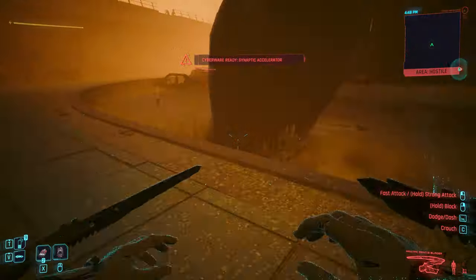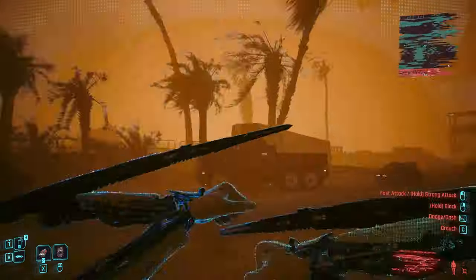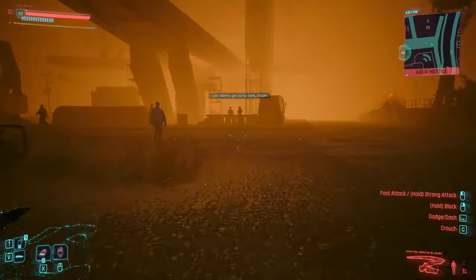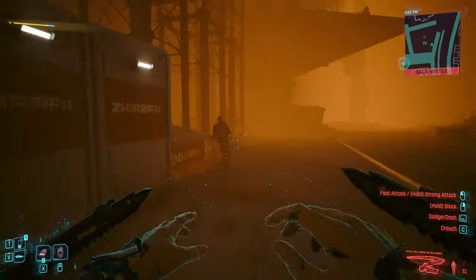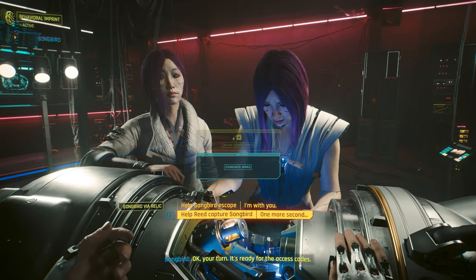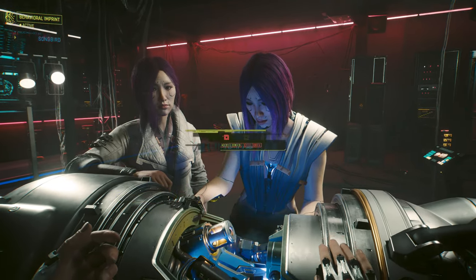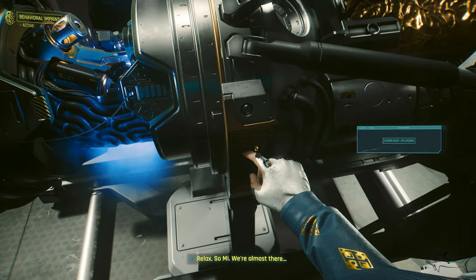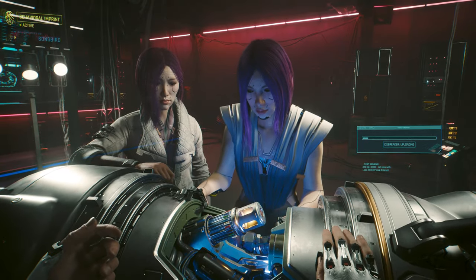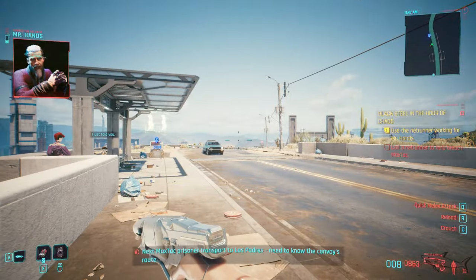You have to do certain choices. The first choice will be during the mission Fire Starter — you cannot miss that mission if you're taking the main path. Here you have to choose to side with Reed. You'll basically have two options: you can side with Songbird or you can side with Reed. If you want to get the max tech mantis blades, you have to side with Reed. After completing Fire Starter, move on to the next mission.